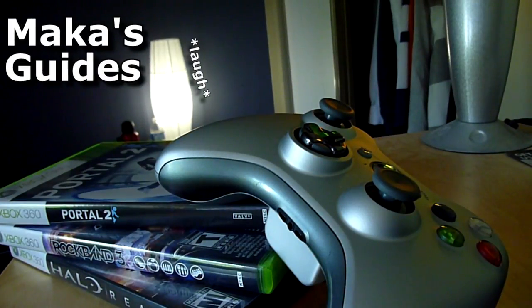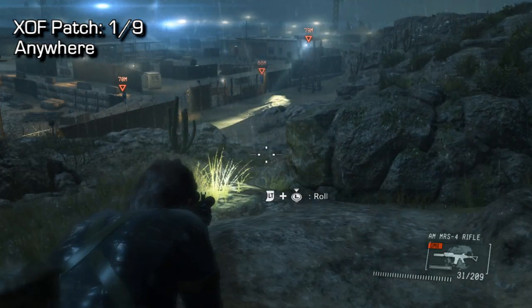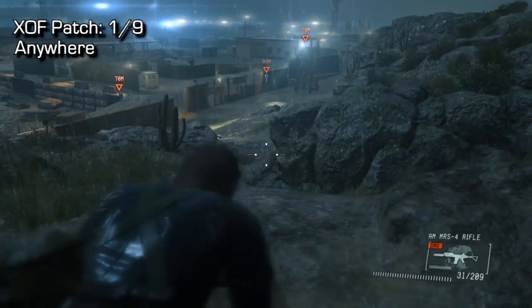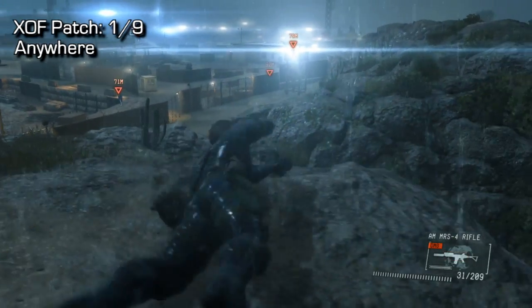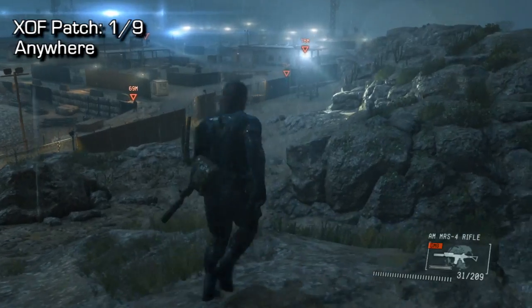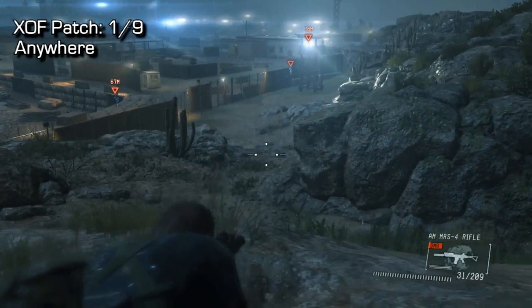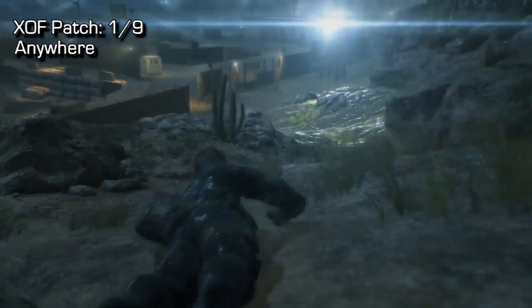Hey guys, Macca here playing Metal Gear Solid 5, Ground Zeroes. These are all 9 of the XOF patches available on the first mission, the Ground Zeroes mission. This is the main mission of this game. Upon completing all 9 of them and then completing the mission, you will unlock an achievement and trophy called Insignia.